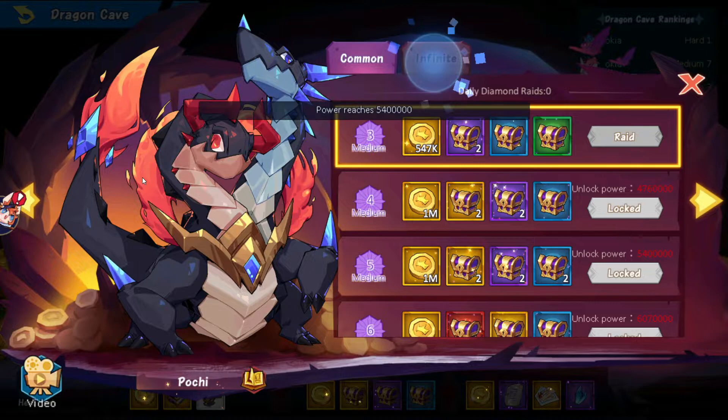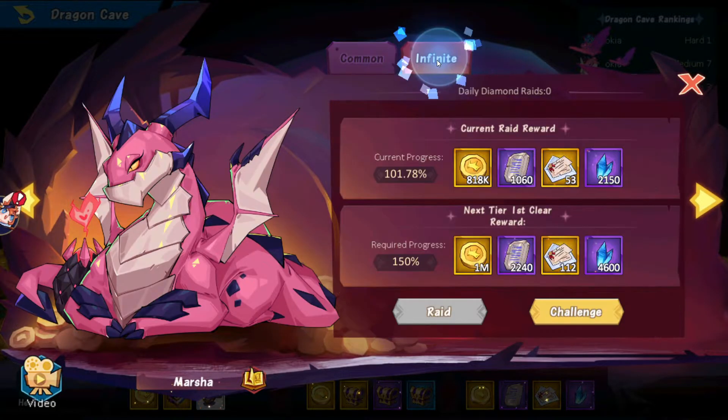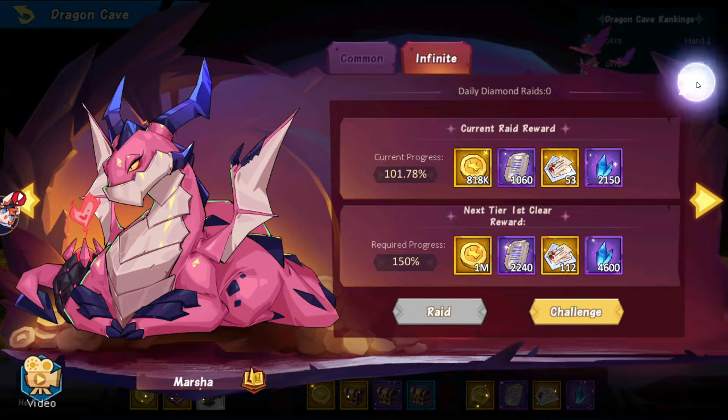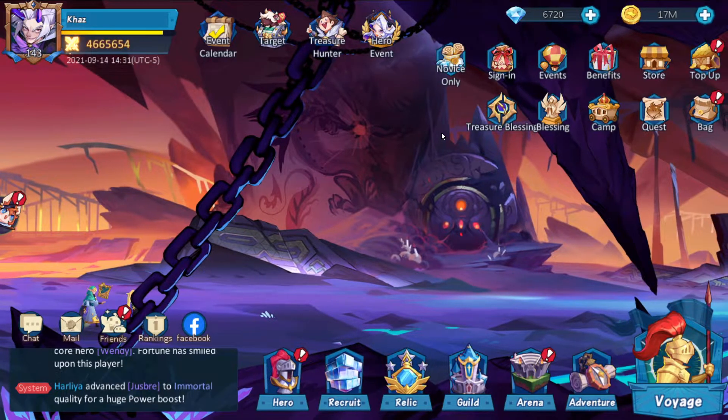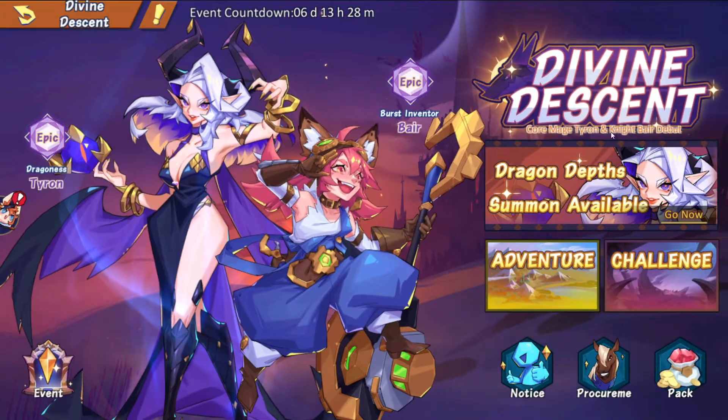There is also the cave challenge where on the infinite mode, I am almost at 300% while a lot of other players are stuck at 200% or less. And then there's another mode — this one is very hard to reach 100% to get more daily rewards, and the majority, if not all, other players are stuck at about 50%. The assassins can easily reach the top scores in the majority of PvE content, and that is why the game is kind of free-to-play friendly.